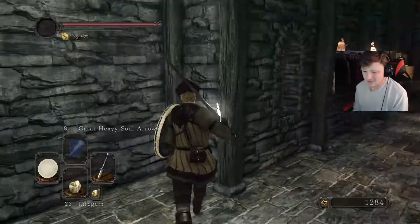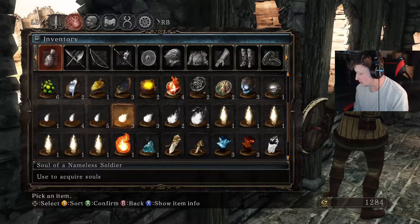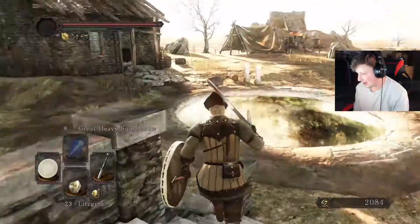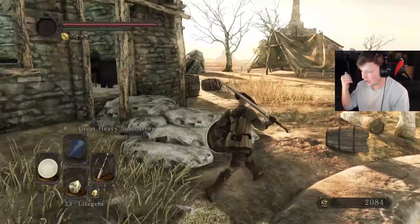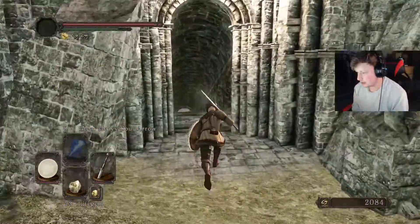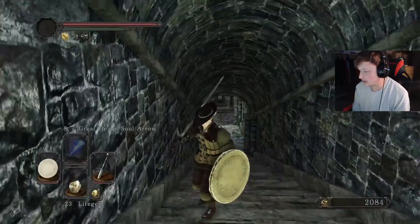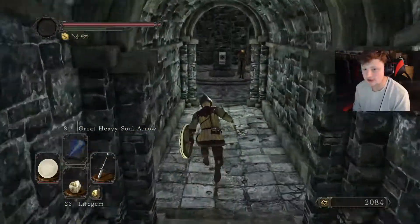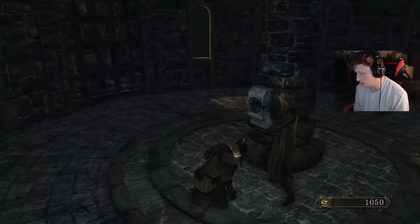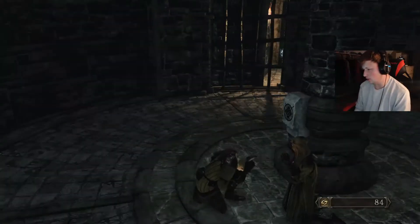Let's pop a soul real quick and move that path. I only need about 800 souls, so Soul of a Nameless it is. There's so much to keep track of — the miracle guy in No Man's Wharf, Strayed for souls, both blacksmiths. Too many people to keep track of. We did not finish the Lost Bastille actually. Alright, move the path — this is kind of cool. Well done!